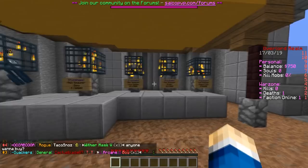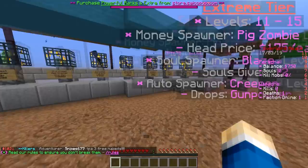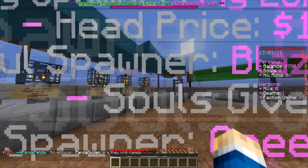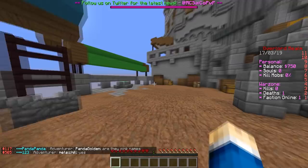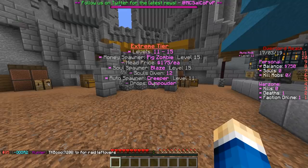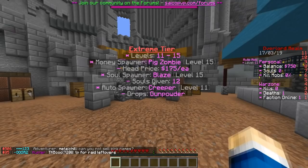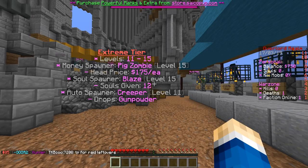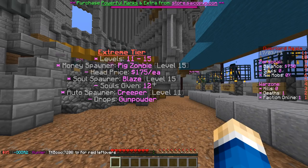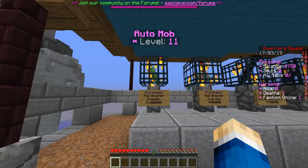At levels 11 to 15, the money spawner is the Zombie Pigman spawner which gives 175 coins per head — absolutely insane money. The Blaze spawner gives 12 souls per kill. Cave Spider and Spider are paired at the same level. You also have the Creeper spawner which is an auto spawner that drops gunpowder — great for making TNT. If you want to build a massive TNT farm, buy a ton of Creeper spawners and use the gunpowder to craft TNT.